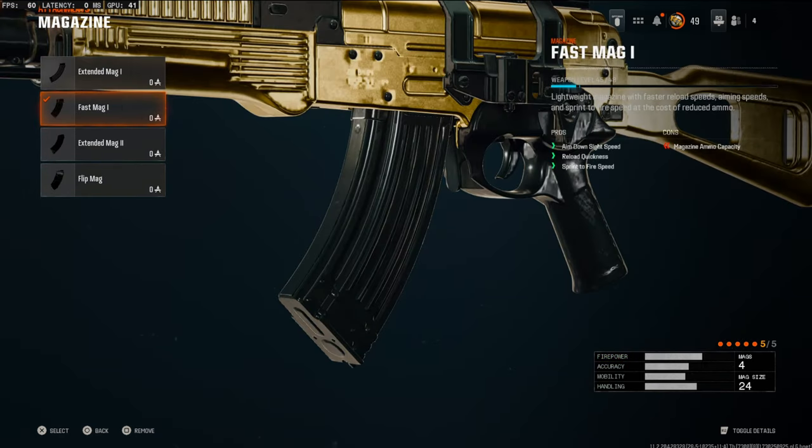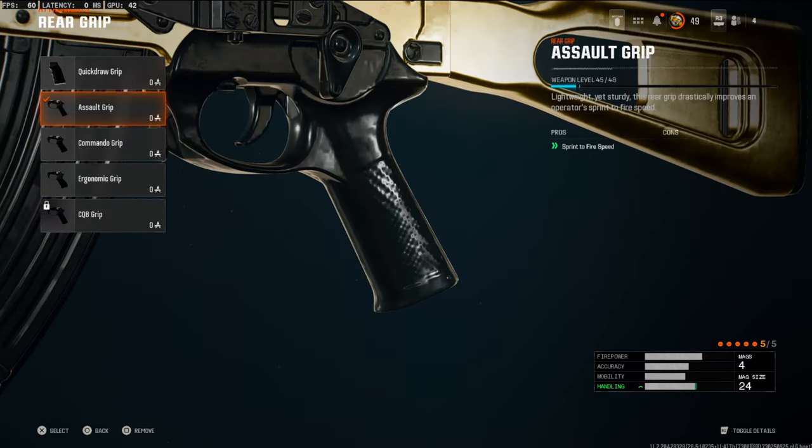Over on the magazine, we're going to be going with the Fast Mag 1. This will take down your mag size just a little bit, and it's going to add Aim Down Sight Speed, Reload Quickness, and Sprint to Fire Speed. Over on the rear grip, we're going to be going with the Assault Grip. This is going to boost your Sprint to Fire Speed a lot. With the Fast Mag, you really don't need any Aim Down Sight attachments, and this gun basically has no recoil, so you don't need a muzzle or underbarrel for recoil either.